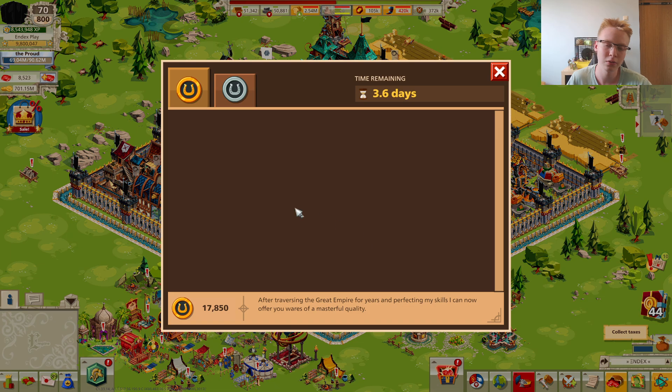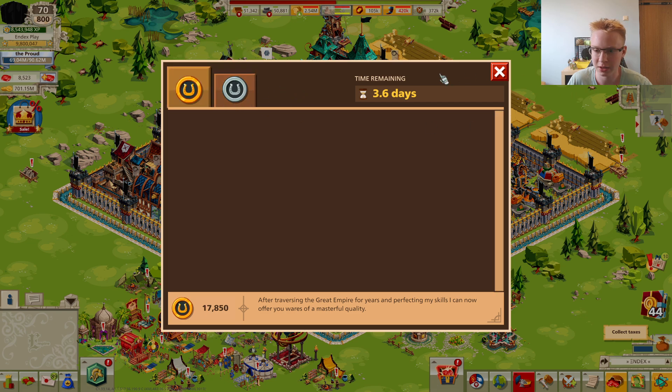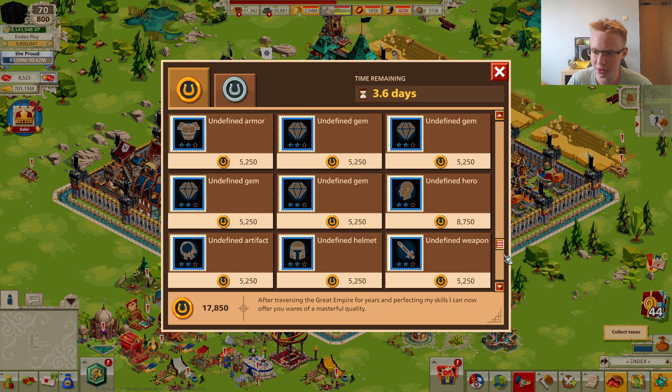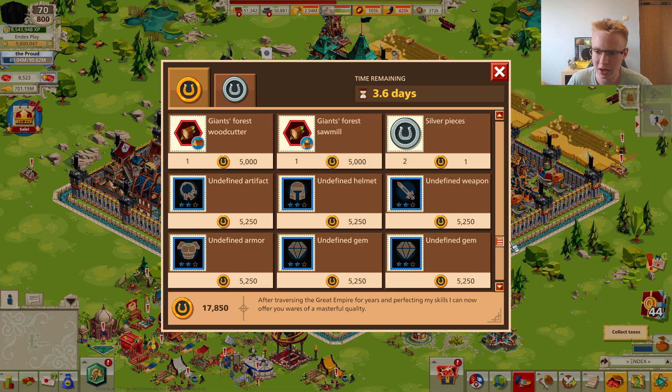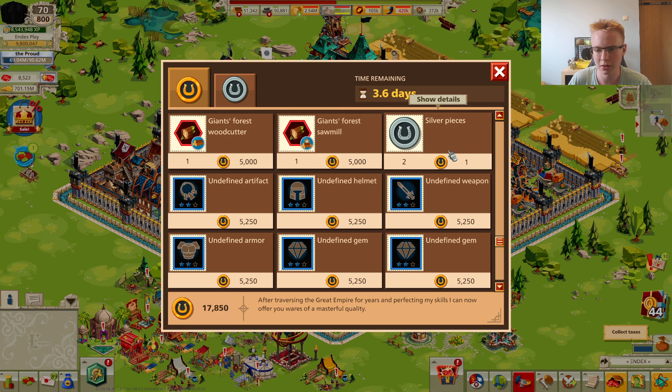I want to show you the master blacksmith changes. Starting with the gold pieces shop — there's a huge change in the latest update. The only difference here is that now you can get only two silver pieces instead of three for one gold piece. This exchange rate got lowered, which is a very significant change with a high impact on the game economy.